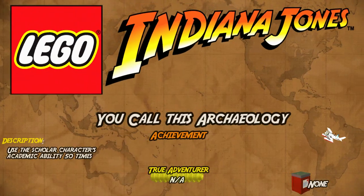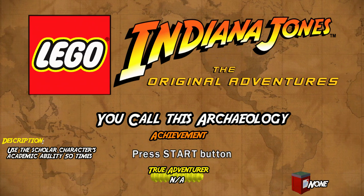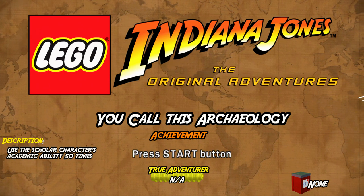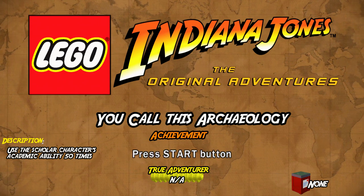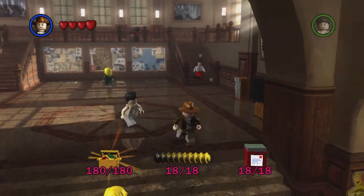Hey, what's up everybody, it's HTG Brian here. We're back with Lego Indiana Jones — this is the 'You Call This Archaeology' achievement. This requires us to use the scholar character's academic ability 50 times. That's right, those hieroglyphic puzzles that we were solving throughout the story and free play — we're gonna need to farm a few of those in order to hit that 50 mark.